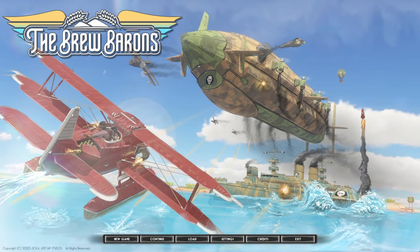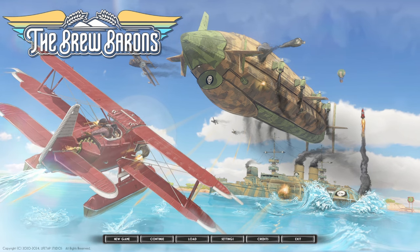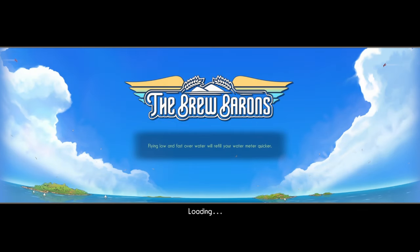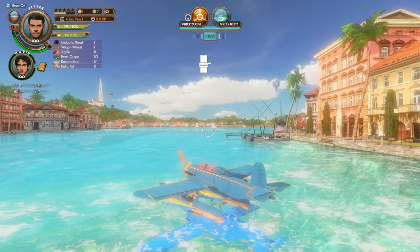Here we go with some more of the Brew Barons, and I've been having a ton of fun with this aerial adventure game. There are two specific things that I want to get done in this video. If you want to check this game out, I'll have a link in the description down below. The first thing I want to do is check out one of the pirate zeppelins. Last time we found the floating market, which is a trading zeppelin, but I want to see what the pirate ones are all about. If things are a bit too dangerous, we can always hightail it out of there now that I've got a super fast airplane.